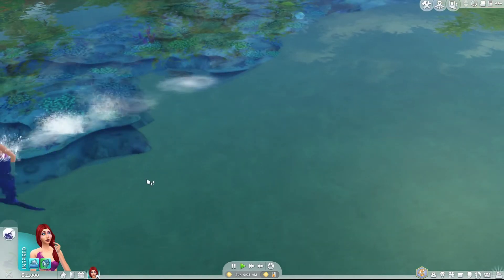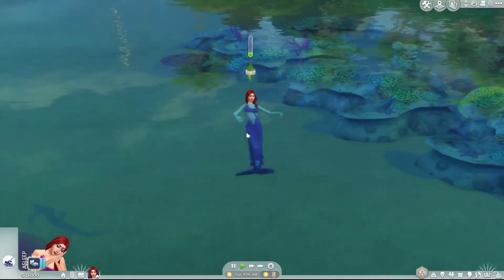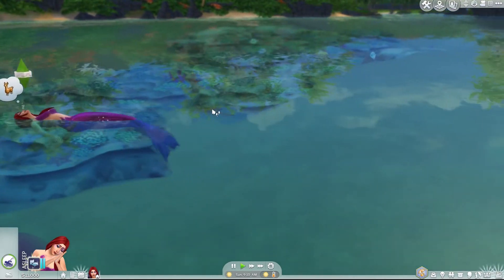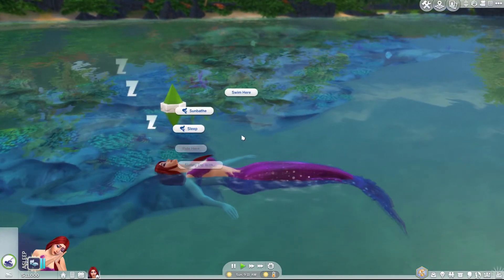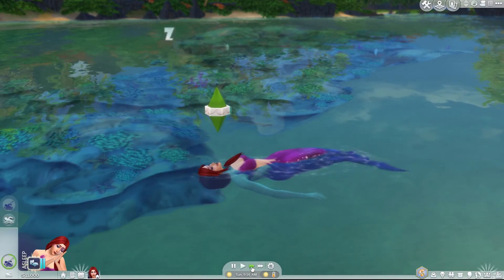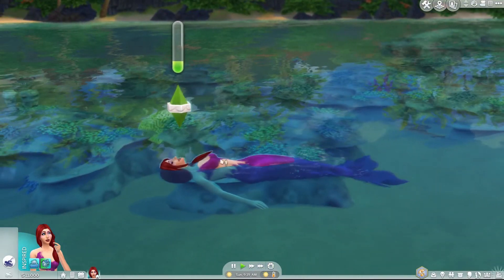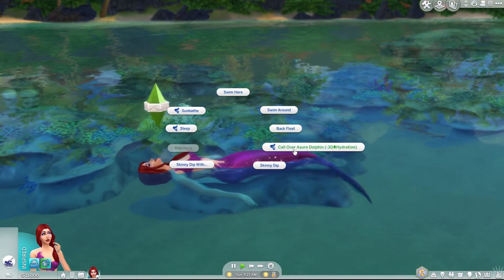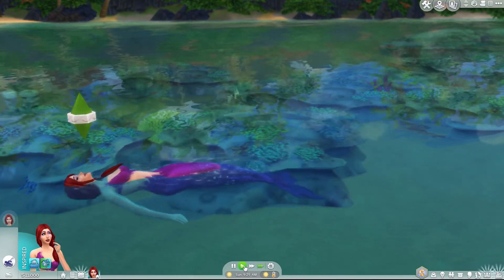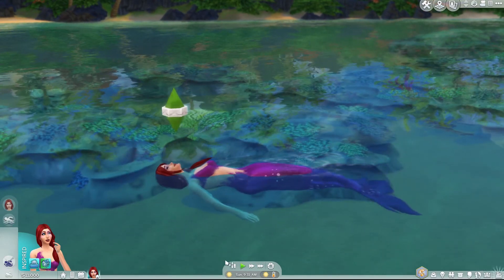What else can we do? We can sunbathe, we can sleep. Okay, can you stop swimming around now? Okay you're gonna sleep — oh she just floats and sleeps! That's amazing, absolutely freaking amazing! Let's see sunbathe — yeah, she floats on her back. And then let's call over a dolphin.